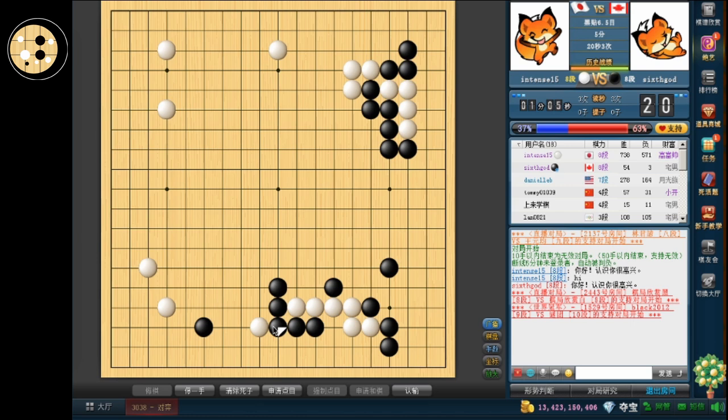So now the question is still whether this atari works for him. My first instinct is no, but that's just kind of speculation. But I feel like if the atari is in sente, I can jump, and if he blocks, I connect. So yeah, it shouldn't work out for him.